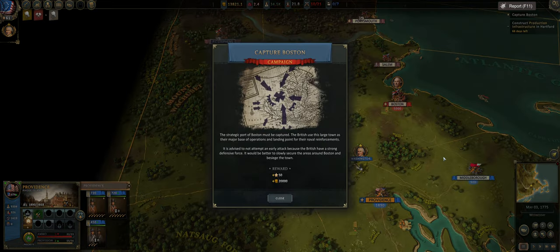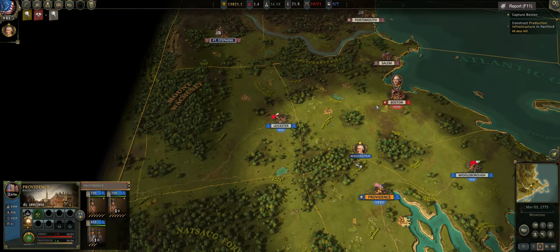Now that would be no fun if the British were hyper aggressive right from the get-go, as these 5,000 would destroy the entire campaign for you. I do like that the British kind of hold Boston, Salem, Portsmouth, and Fort Stevens — if you attack any of those, the British will try to attack back. Talking of Boston, we have been given the objective to capture Boston. Please note there is no time limit on this — it's probably a good idea to capture Boston sooner rather than later, but don't feel like you have to capture it right away.